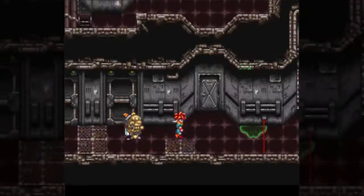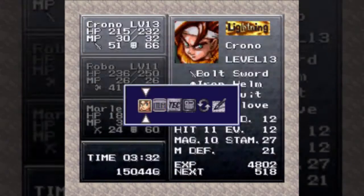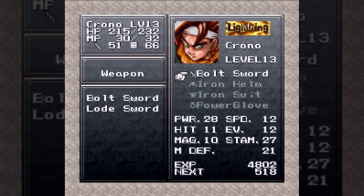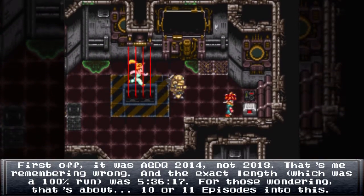There are a lot of hidden encounters in the hallway that you can actually completely skip if you just know where to go. In fact, a good amount of speedrunning Chrono Trigger is learning how to get around encounter points — to the point where I'm trying to remember how AGDQ did it. I think it was like six hours long back in 2013. Ridiculously short, either way.